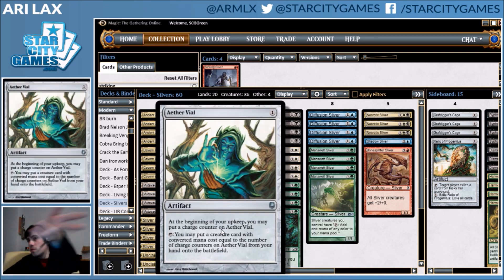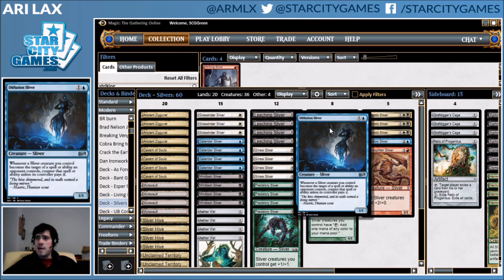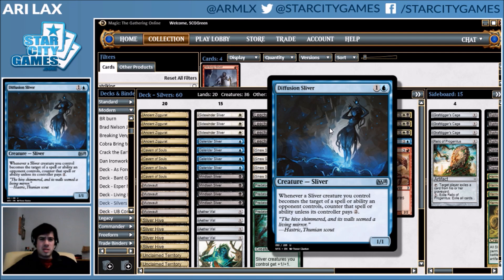Off of the one-drops and the obvious Aether Vial — one of the best cards in the deck — I have Diffusion Sliver, which is really the reason to play this deck over Humans.